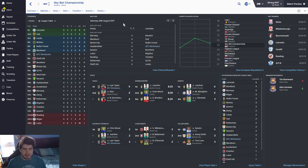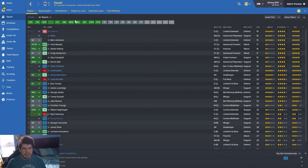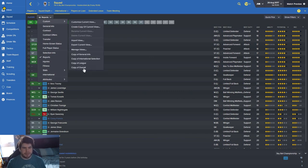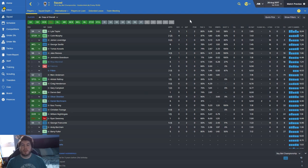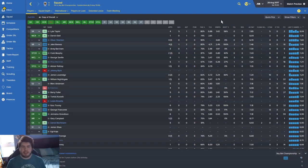So that's how things look at the moment - we're seventh, lots of goals going in. Lyle Taylor is top scorer in the division, which is fantastic, thanks to his hat trick against Ipswich Town. Looking at the squad - Lyle Taylor still with an 8.40 rating. Darren Bell also played a little bit. Jake Reeves has done well too. We've made one more addition to the team and I have been looking at loan signings, though it's been so damn difficult to get anyone to join us.